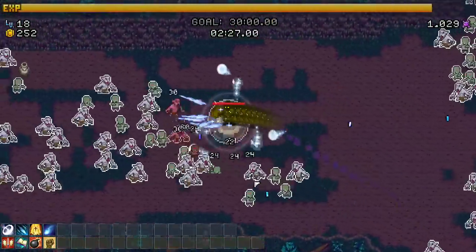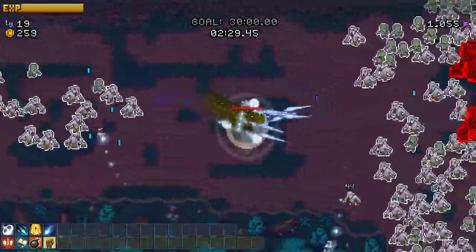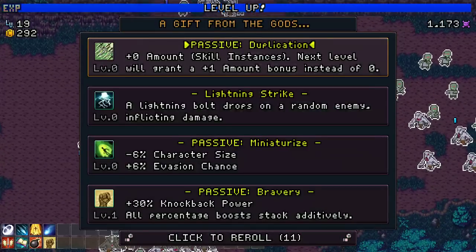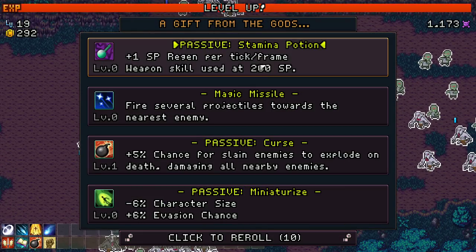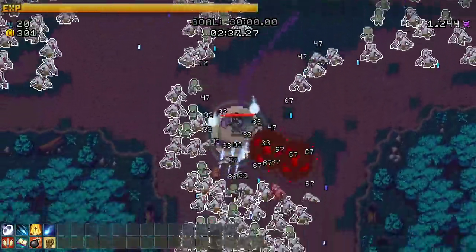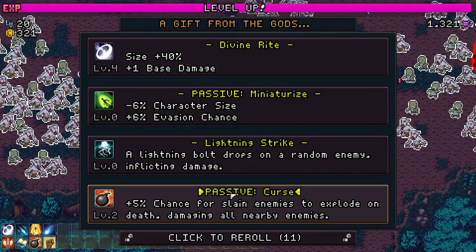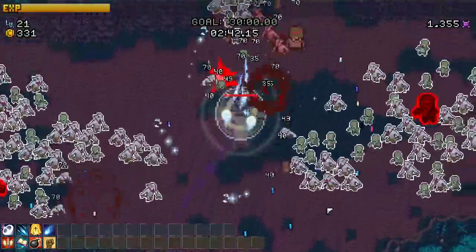Glyph - there we go! We like the glyph, the glyph is good. Icicles are doing work too. Glyph again - nice, nice, nice! That's what we're talking about - we want glyph and wisp to get nice and strong. Wisp fell off pretty quick though, I think duplication helps as much. Curse - we'll get a second thing of curse and call it good. Someone told me two curse is good enough.